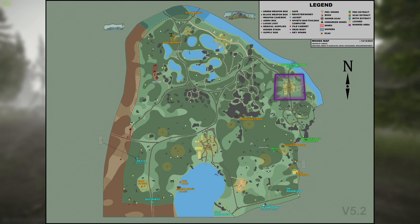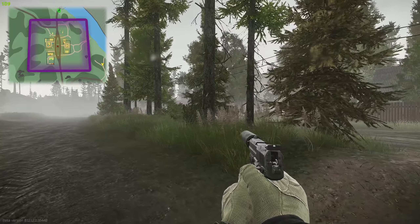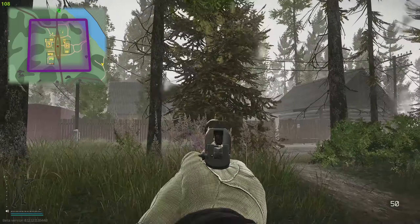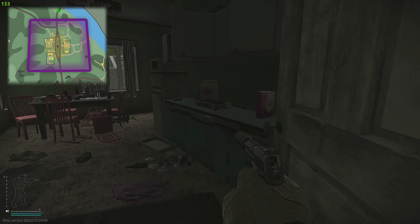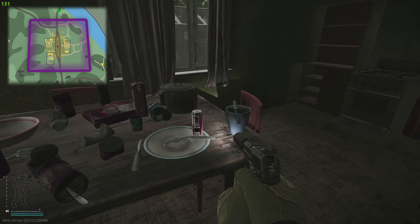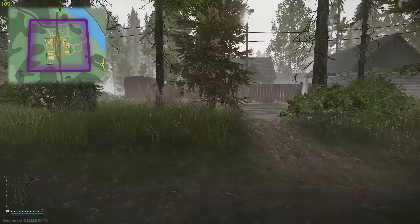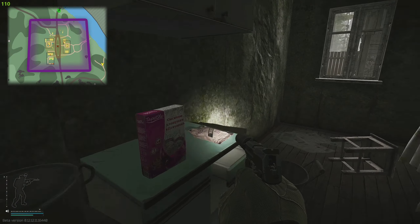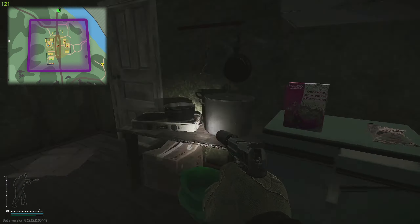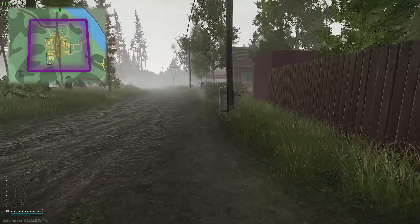Another great location for food is in Woods, up in the north eastern part of the map where there's a town. There are three houses you're going to be looking for — all of them are really good for food. Just walk in, find the kitchen, and you'll see oat flakes, drinks, and food items on the tables. Realistically, if you hit Interchange or Woods you should get this task done very quickly. And if you're doing the Polyglot Hobo task and need to kill scavs on Woods, you might as well do two in one, since there are decent scav spawns up in the town.